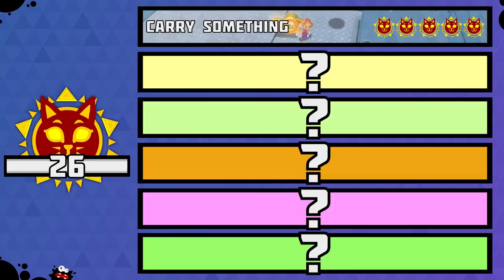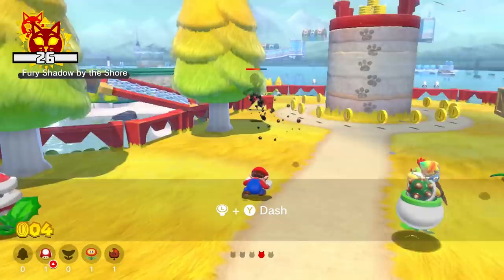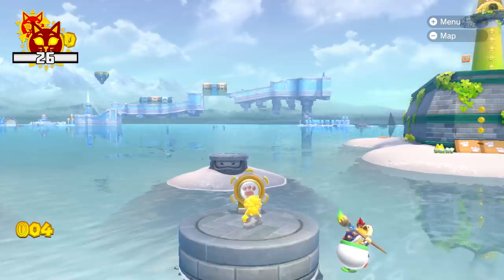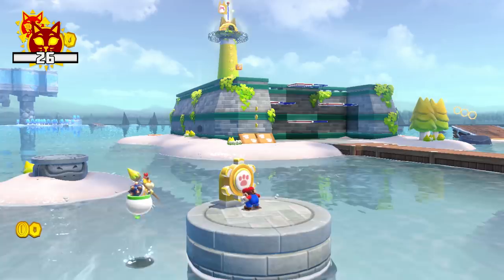Moving on to our second problem category: the 3 kill-Ouija shines. Those are the shines where we are tasked to grab a shadowy version of our twin brother, who chooses to permanently run away from us. I don't know if you've ever played catch with someone while only waddling, but from experience, this is not an easy game to win. Next up is problem category number 3: 3 raise-a-cat-platform shines. The intended way to grab those is to raise platforms by scratching a claw switch as cat Mario — but silly cat Mario is banned, which means we can't raise the claw platforms.